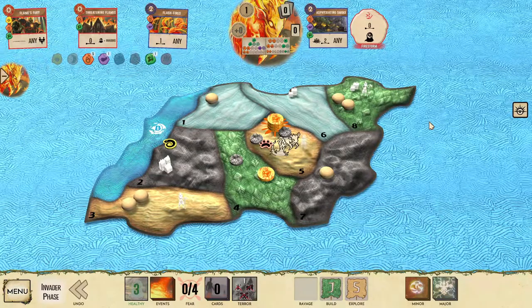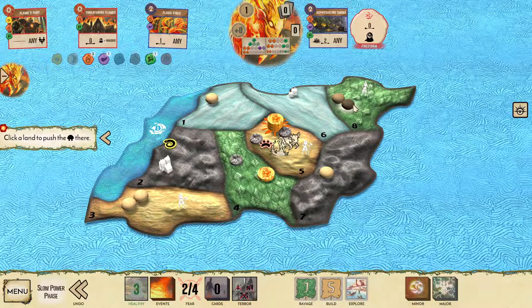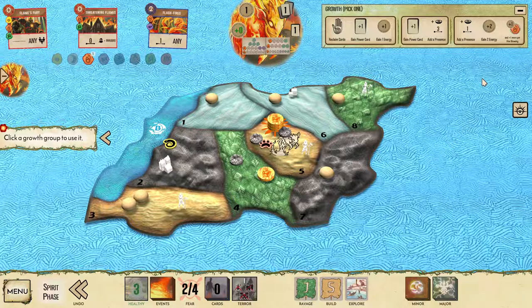Invaders build in the jungle and explore in the sands. With an explore in the sands, we're going to be able to next turn deal with land five via Firestorm or one of our other powers. So I'm going to use Asphyxiating Smoke on land eight just to solve it completely, and then with the growth phase I'm going to take out land three. Because I'm going top track, I'm going to have a little more energy, and so I'm less inclined to take my energy spike at this point — I'm more interested in potentially cutting off land three by growing and gaining a new power.